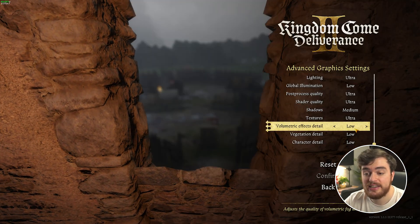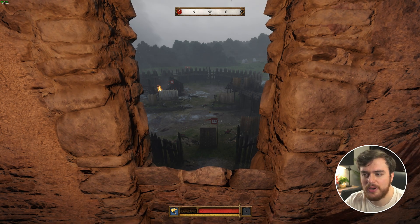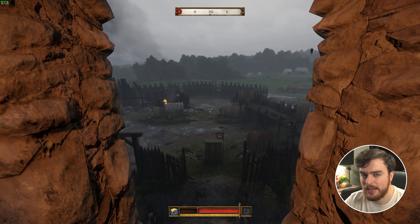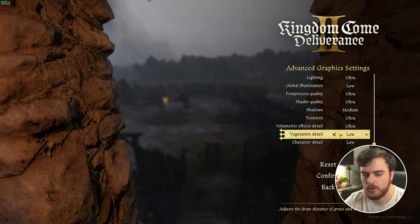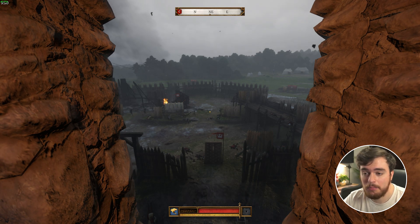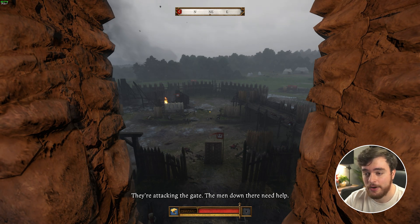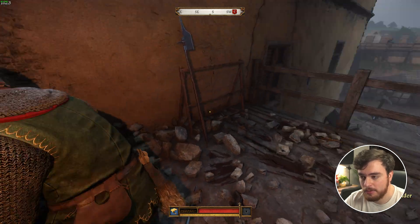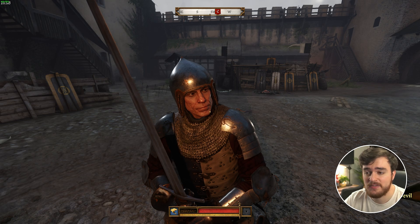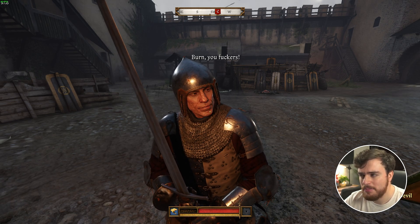Volumetric effects should have an effect on smoke, clouds, and things like that. Pushing from low to ultra, there's not too much going on — we've dropped maybe a couple of FPS to around 96. Vegetation detail should add a lot of detail to the world — at low we're at 98 FPS, medium still 98, all the way up to ultra still sitting at the same place. If you were to enter a forest you may see a drop, but here it's minimal. Character detail obviously affects how other people look — at low we're sitting at a solid 102–103 FPS, cranking it to medium still around the same, and all the way up to ultra it looks just as good as medium with maybe 1 FPS less.